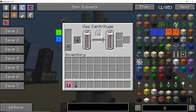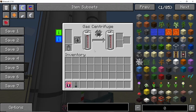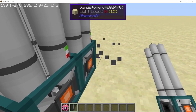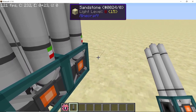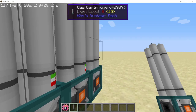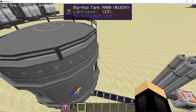For example: the first gas centrifuge processes natural uranium hexafluoride into low enriched uranium hexafluoride. A second gas centrifuge placed next to it will detect the low enriched uranium hexafluoride being pumped into it and process it into medium uranium hexafluoride. The medium one is then processed into high enriched uranium hexafluoride, and in the fourth centrifuge the high enriched uranium hexafluoride will finally undergo complete isotopic separation.